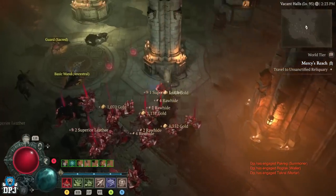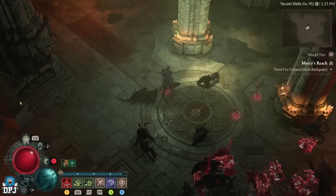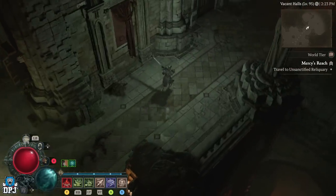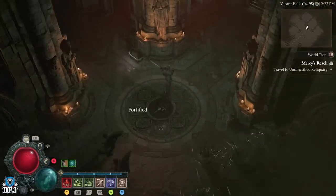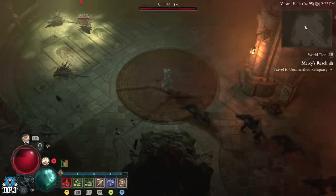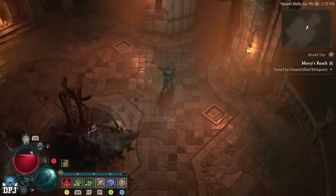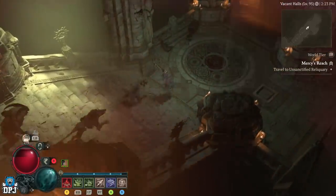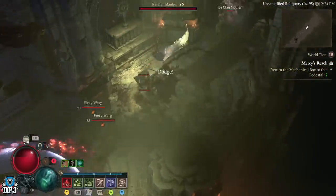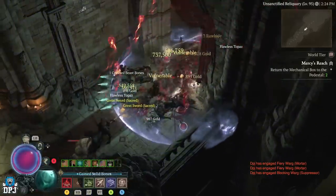I'm struggling at the minute because my gear is so low, my aspects are so low — even on level dungeons it's hard to keep up because my gear just isn't right yet. But we're getting there, and this is a great way for me to actually build. Now we need to travel to the unsanctified area. It's normally a one-directional layout but as you know with these dungeons, they can rotate in regards to layout and RNG. I'm not stopping unless I see an elite — there's a couple of elites there which we're going to come back to. Just going to group all these up — we don't waste any of that.